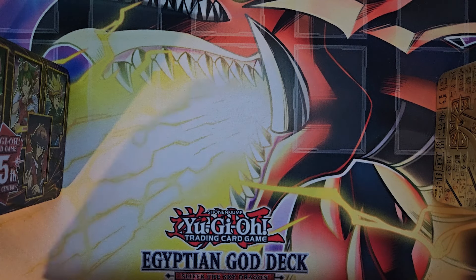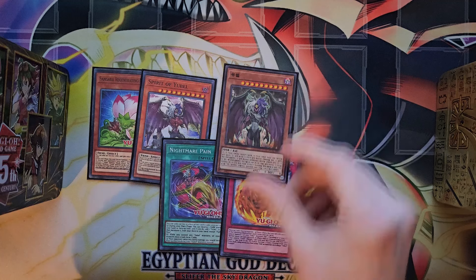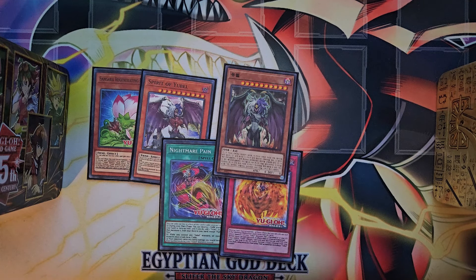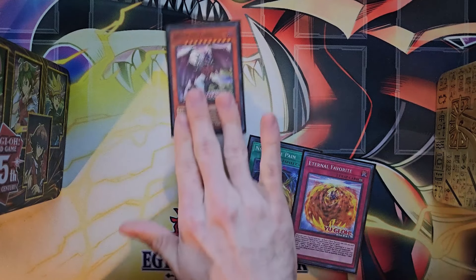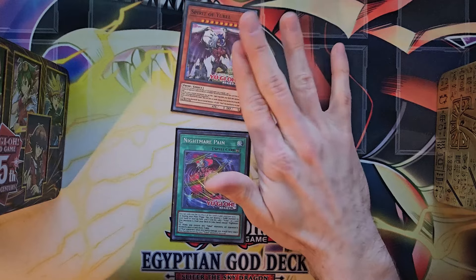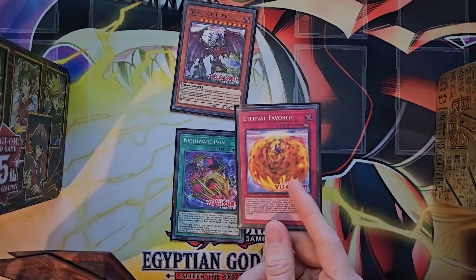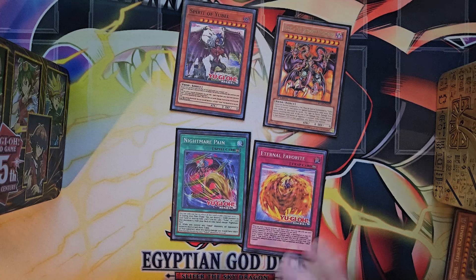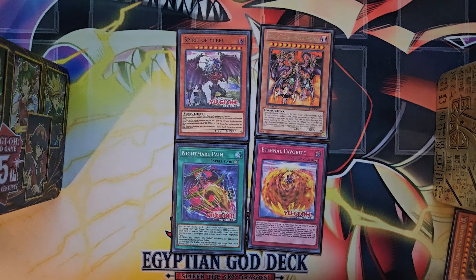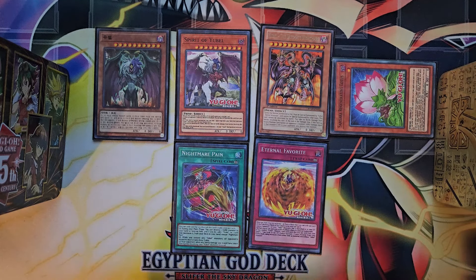The mainline combo goes Lotus into Spirit, which gets you Nightmare Pain, which lets you extend and special summon. But what if we already have a Yubel in hand, like Terror Incarnate? After summoning Spirit and getting Nightmare Pain, instead of destroying Spirit on the field I can destroy the Yubel in hand to get the search I want while Spirit stays on the field. When a Yubel gets popped it special summons another, so this is how you populate your board. During the end phase Samsara returns and sets up a powerful negate for your opponent's turn.